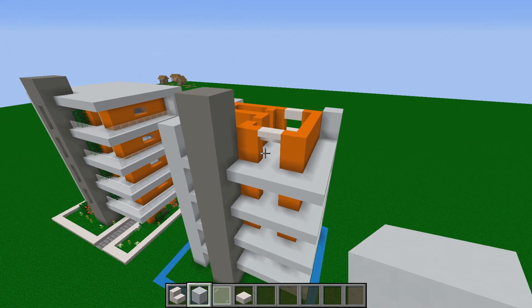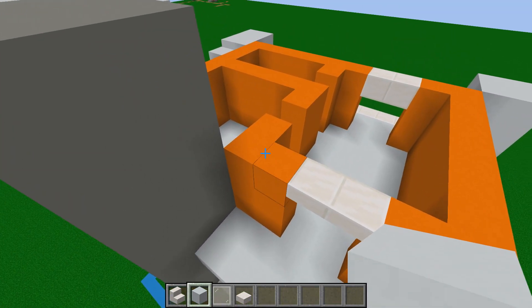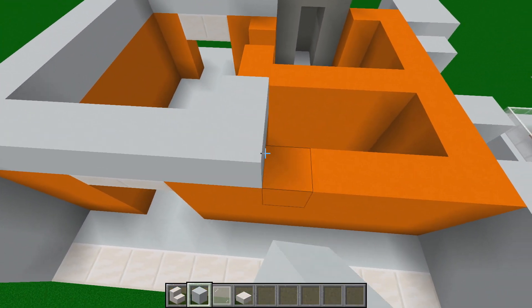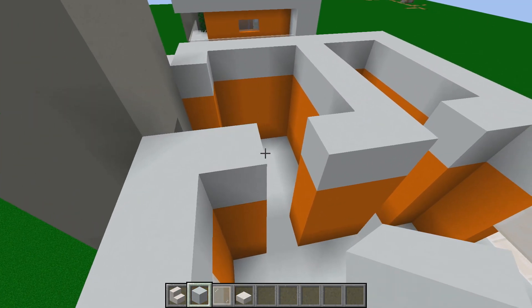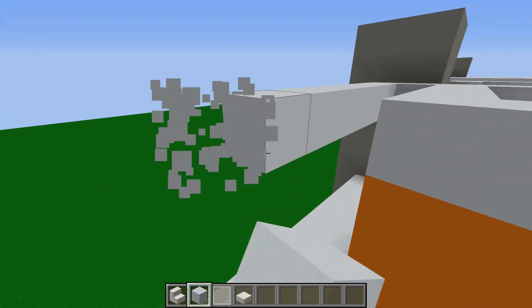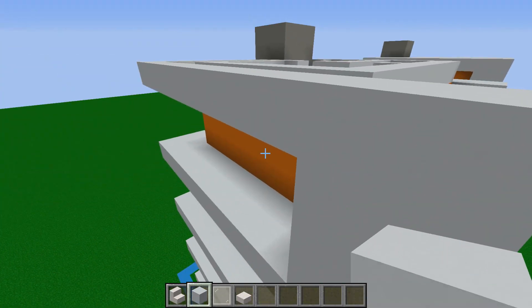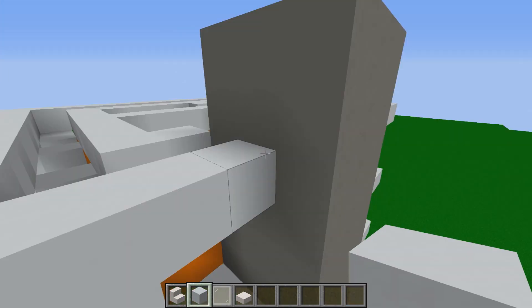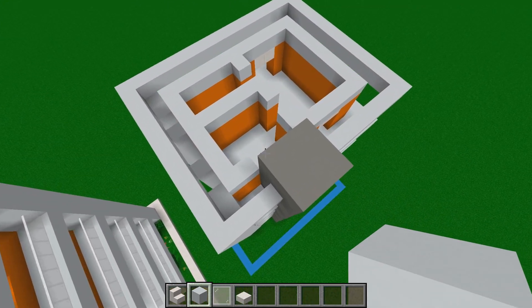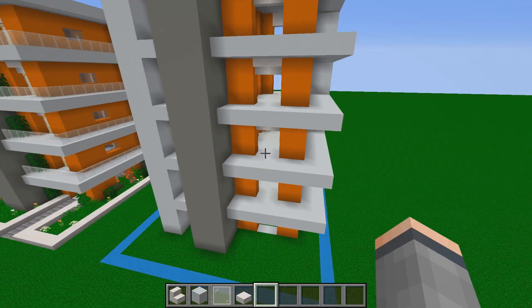So far the apartment building is looking nice but we need a roof. Start by placing white concrete blocks on top of all the orange concrete, one block above. Bring it out two blocks and take it all the way around following the balconies, over each white concrete pillar, wrapping around the front and joining in the center of the gray concrete pillar. Fill in the gaps for a completely flat white concrete roof.